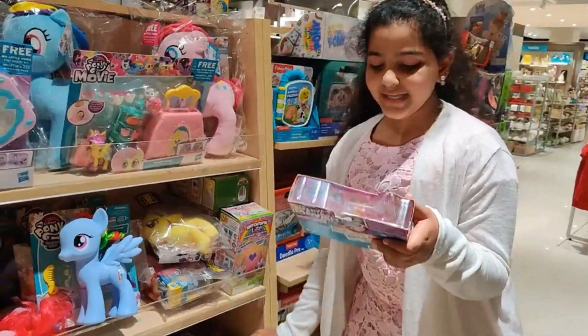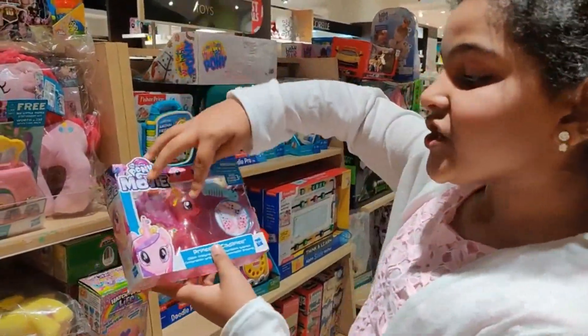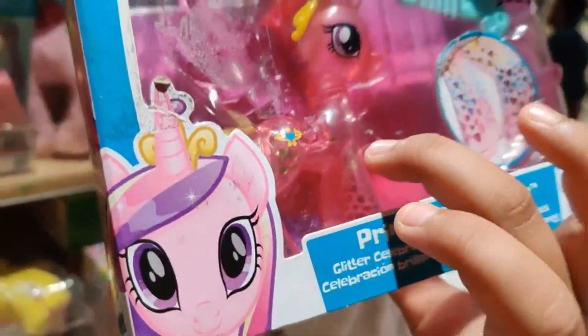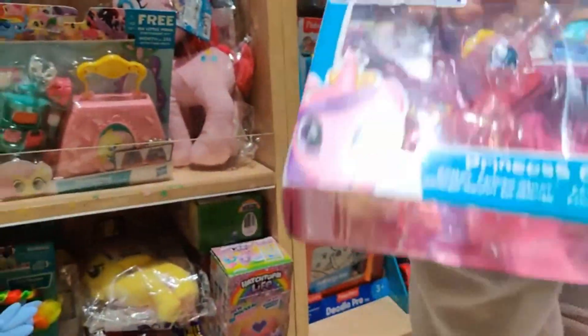So this is the My Little Pony Princess Sedansi — I don't know how to spell that. She's really see-through, as you can see, and she has a comb, and then she has these pieces on her legs.